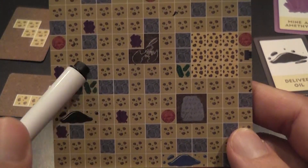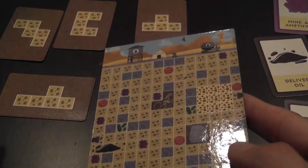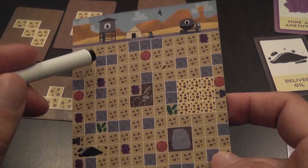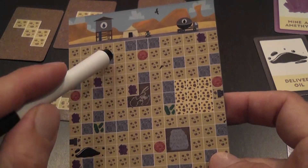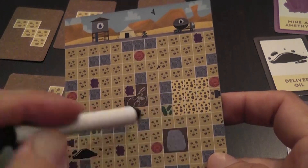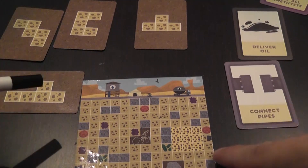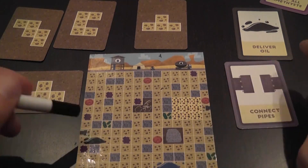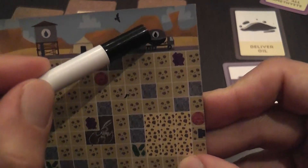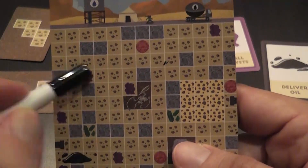Rock spaces need to be excavated with a specific procedure. Instead of choosing a card and drawing lines, you spend your turn declaring that you're exploding a square, and then you fill that square. You can use the explosion to fill any specific square, but that is the only way to go through rock. For example, in this game one task is to connect the pipes, so I need to create a line that goes from here to here.